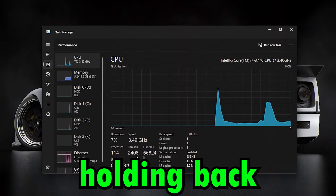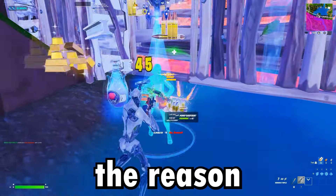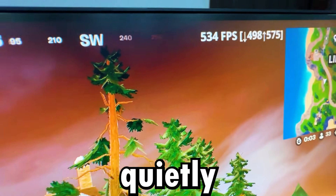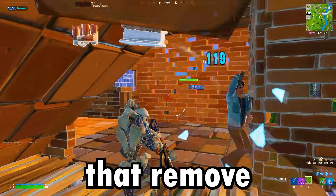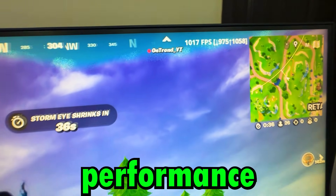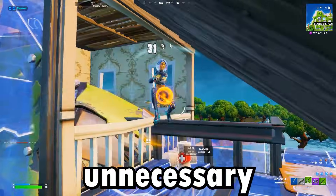Are you tired of your CPU holding back your FPS and causing annoying stutters in every game? What if I told you the reason isn't your GPU, but your Windows system quietly limiting your processor? Today, we're diving into powerful tweaks and optimizations that remove CPU bottlenecks and unlock maximum performance. By the end of this video, your games will run smoother, faster, and without unnecessary lag.